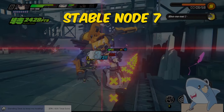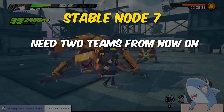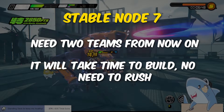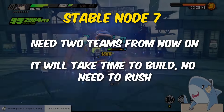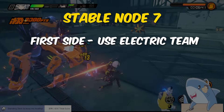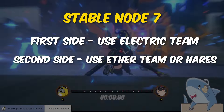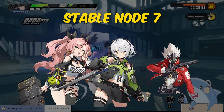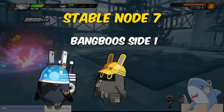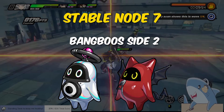Stable node seven starts to get spicy because you need two teams to attempt every node from here on out. Having six agents in two good teams with good bang boos will take time and effort, so don't sweat it if you can't advance super fast. For the first side, you'll want a mono-electric team, and you would want ether damage on the second side, but since we don't have many good ether options at launch, Nicole, Anby, and Billy are a pretty good team choice. For side one, Plug Boo, Safety, and Electra Boo are great, and Resonaboo and Devil Boo are great for side two.